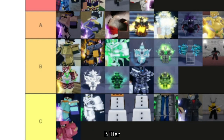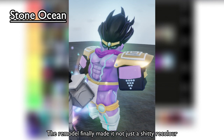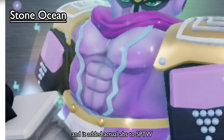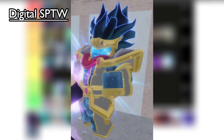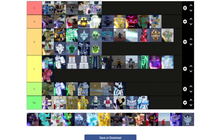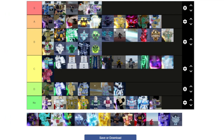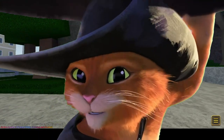SPTW skins — here we go. Stone Ocean — the remodel finally made it not just a shitty recolor, and it added actual abs to Star Platinum The World. S tier. Digital Star Platinum The World — it's a really clean SPTW skin. Female SPTW — no. Festive SPTW — hey, you want to see something cool?